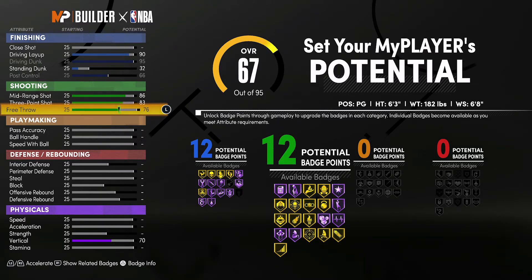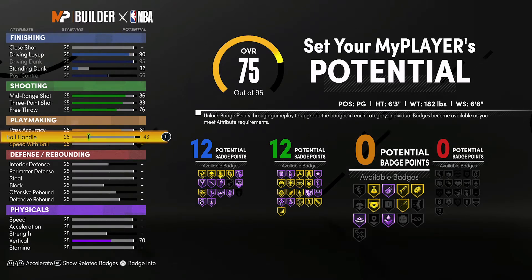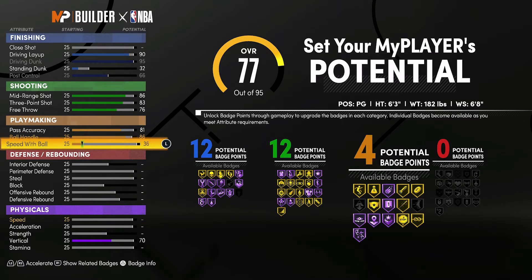For playmaking, you're going to bring your pass accuracy up to an 81, your ball handling up to an 86, and you're going to max out your speed with ball to 95. That's going to give you 21 playmaking badges.